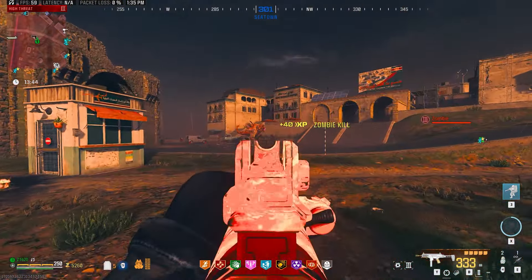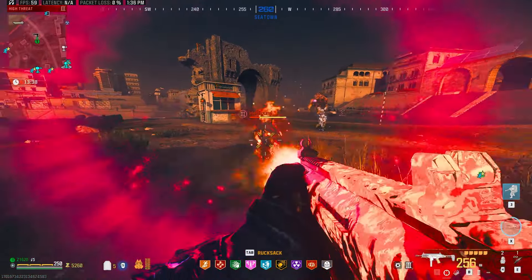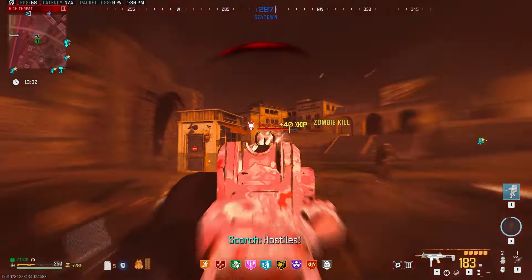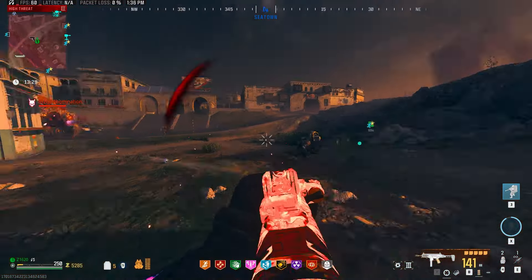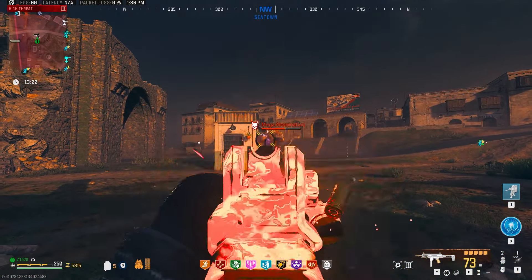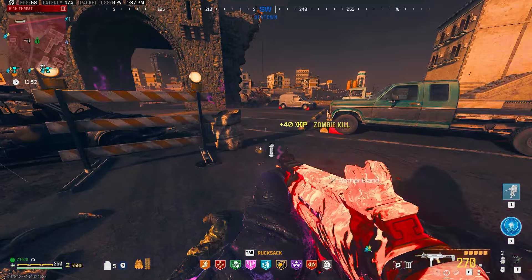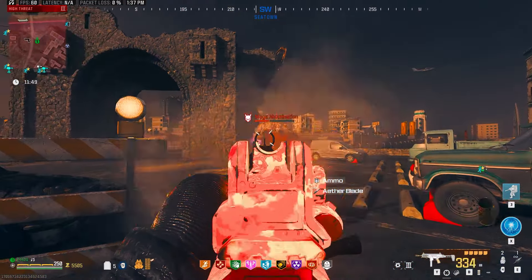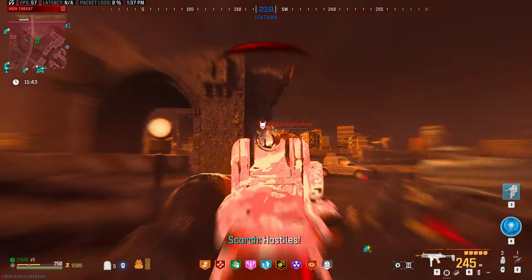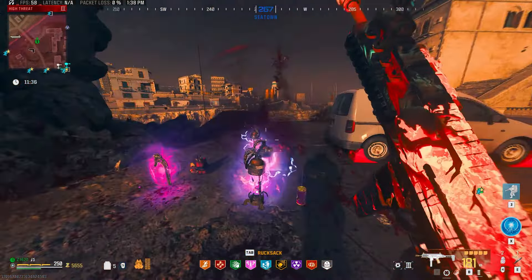Next up was testing this HMR9 blueprint against George, the Guardian of the Arches — who's apparently back after his one-day suspension from my last video. We fired up his laser attack and the critical damage was astounding — two heads shot off in two laser attacks. He fired up his third laser attack and we just about finished him off right there. George is definitely having another bad day, and that was the end of him.